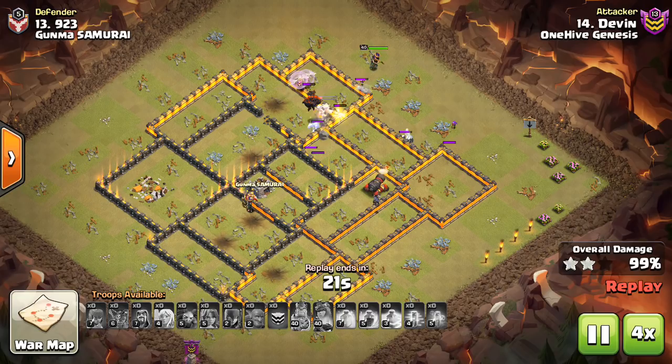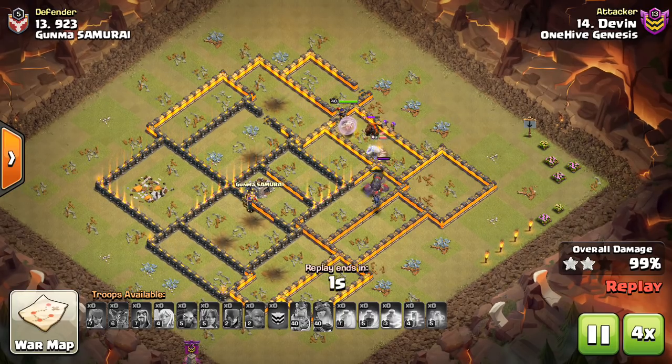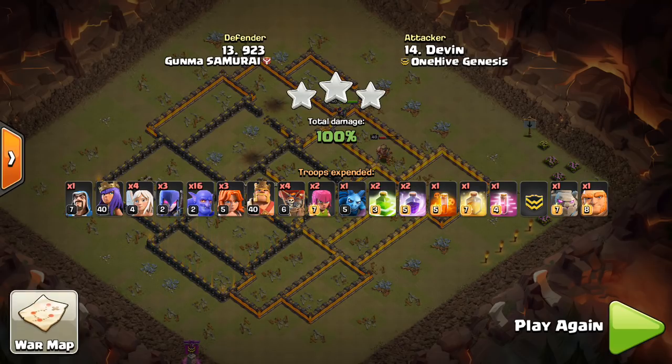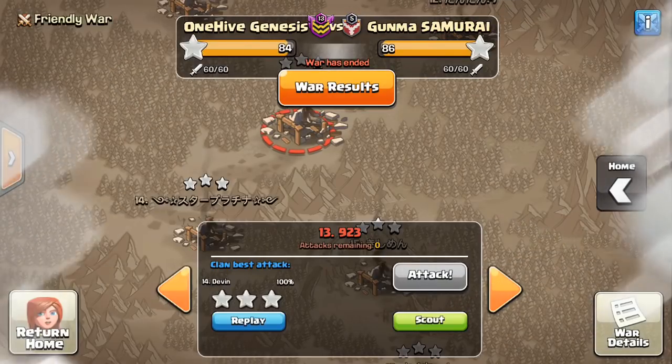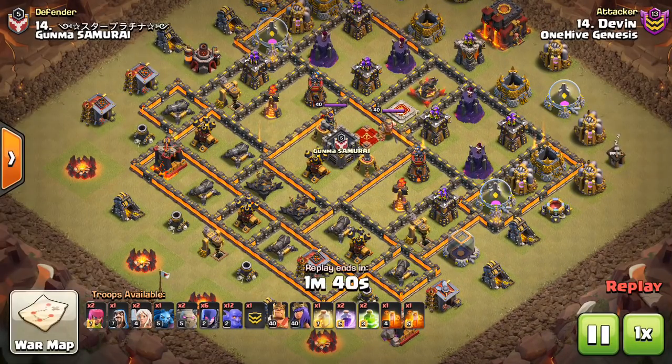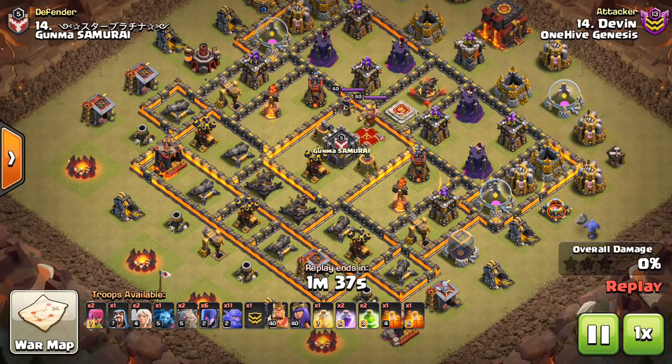Identify what you want to do on the sides and identify your entry points. Look at the base and think about how you can get to each Inferno Tower — the Inferno Towers are the key. You want to clear those out, as well as the middle part of the base, with your Kill Squad. Typically you're going to have two jumps, two Rages, and one Heal. Use the Heal in between Inferno Towers, use the jumps to jump through, and use the Rages at the appropriate spots for your Bowlers as your Kill Squad moves through. For Queen Walks, if you do use them, you don't want to invest a Rage — you want to only have to use the Queen's ability.